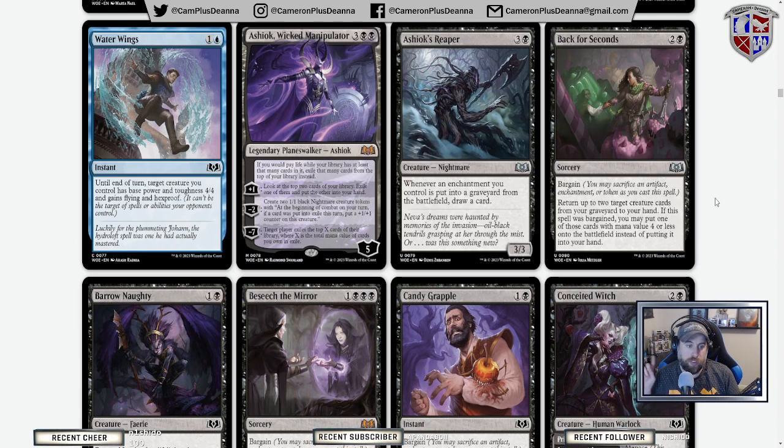So we've done white, we've done blue — we're going to take a moment. We've got a reader coming up: that is our only planeswalker. For bigger lore context — at the end of March of the Machine, there was a change to the multiverse. A bunch of planeswalkers lost their spark, so there are a lot fewer in the multiverse now. We're only going to be getting one planeswalker per set going forward, as opposed to normally three to four.